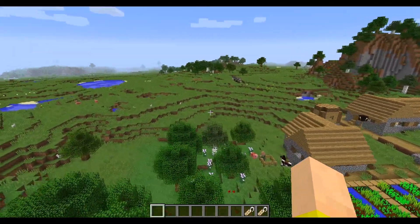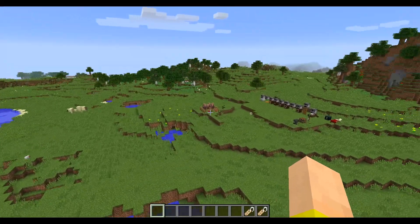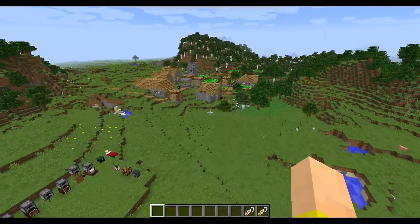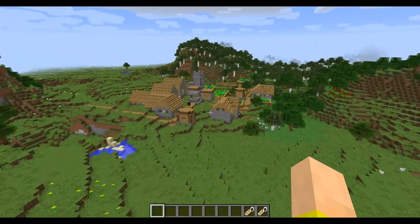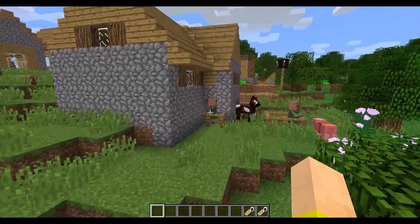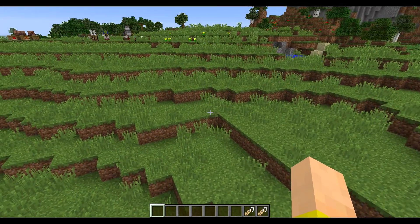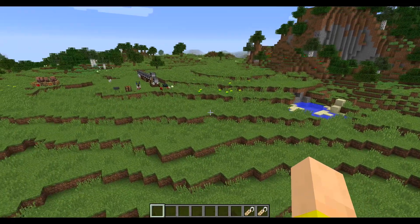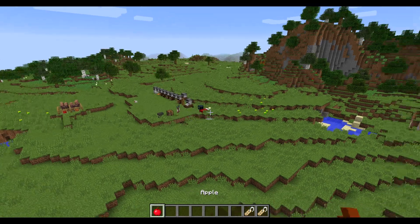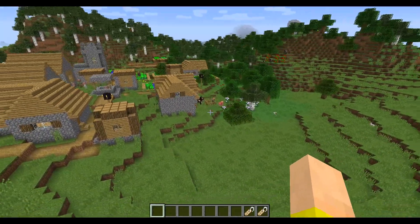A couple of bug fixes: there was a bug where you couldn't eat, throw, or shoot while looking at an iron door or iron trapdoor — they fixed that, though it may break some fishing farms. Farmer Villager trades not being randomized has also been fixed. And if you were attempting to use currently unusable items, the item would bob up and down — that's been removed now.